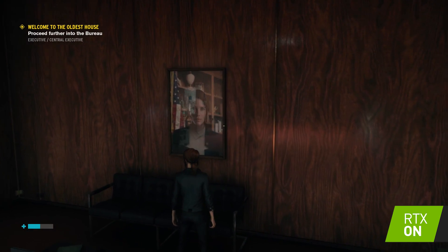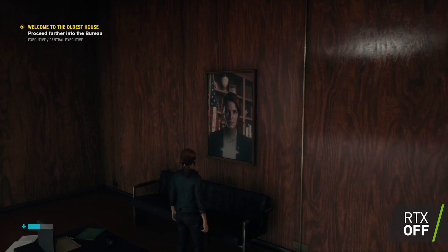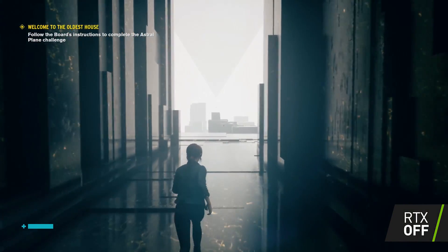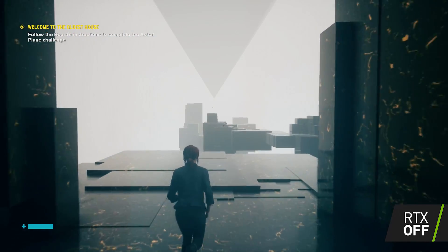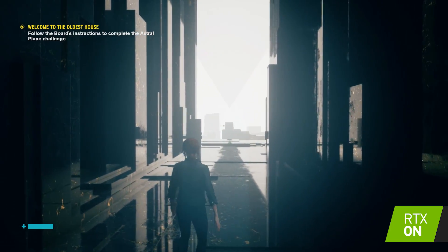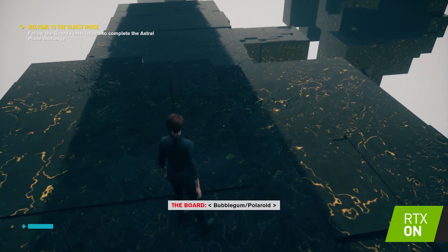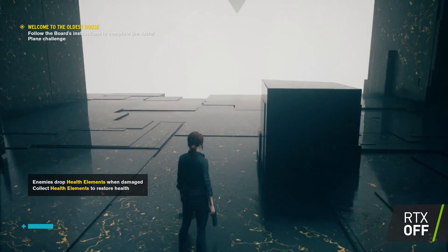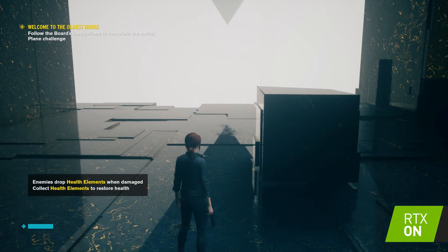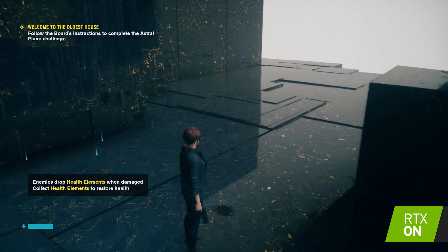Versus when you have ray tracing turned off — in scenarios like this, you won't get any of that detail in the reflection. Beyond that, when we look at just enhancing the visual experience on a level like the astral plane challenge in Control, you can see that we can completely change the look of the environment, especially with these shiny marble finishes on the floor and interesting geometrical patterns in the sky. We can see all those reflections, and it really enhances the overall look of the game.